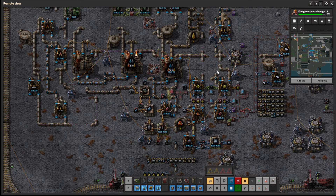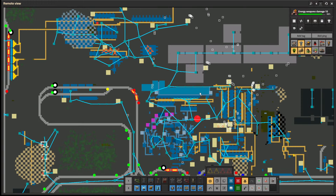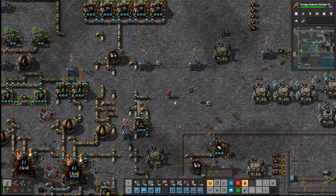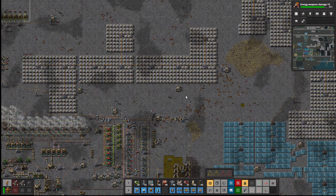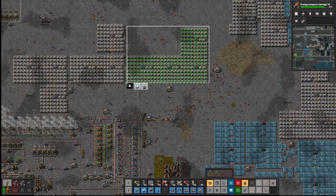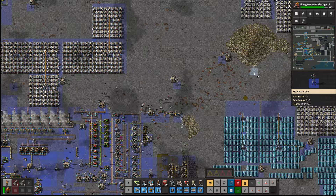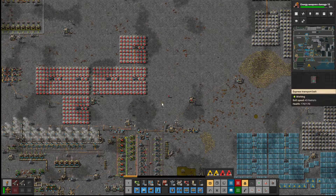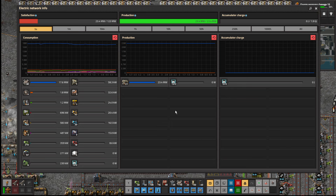That would probably be a solution, but I wanted to try this solution out. I could actually reduce the amount of accumulators here. Putting those purple active provider chests down cuts down the waste. Now the bots are going to go crazy again because I'm going to delete all those. It's now 100% — yeah, it cut down because the accumulators were cut down.